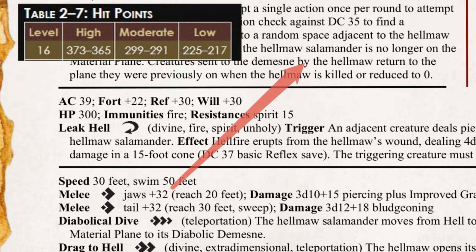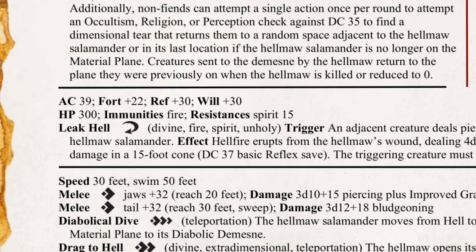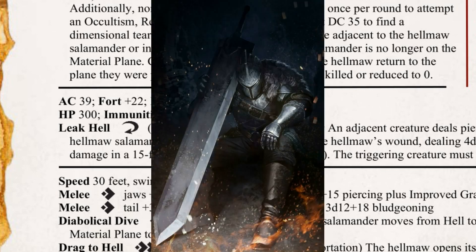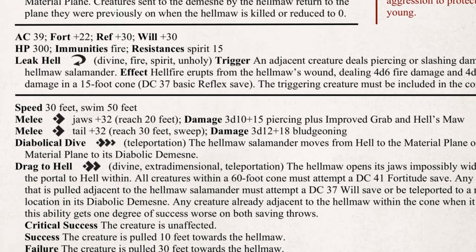Its hit points are at the high end of moderate, and these design choices led me to readjust the values of its ability scores. Both its will and reflex saves are high, with the former based on its familiarity with Hell and its inhabitants — Hellmaws have naturally developed some resilience against the mental manipulations of devils. This leaves its fortitude bonus at a terrible value, which is a change that came about during one of the monster mashes. As a resident of Hell, it is immune to fire damage, but based on some of the remaster material, it also has a moderate resistance to spirit damage. The test unfortunately had a giant instinct barbarian carving about a fifth of the Hellmaw's health away with every swing. If this thing is going down too quick in your game, I'd consider giving it fast healing or regeneration stopped by Holy Spirit damage.